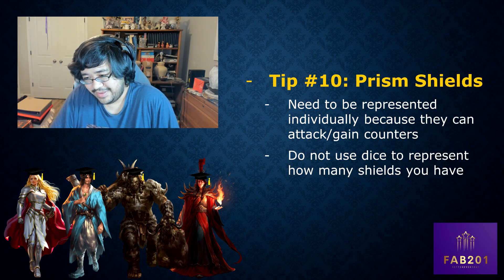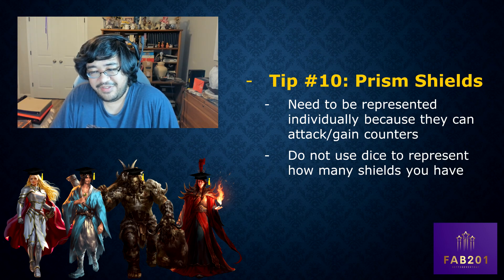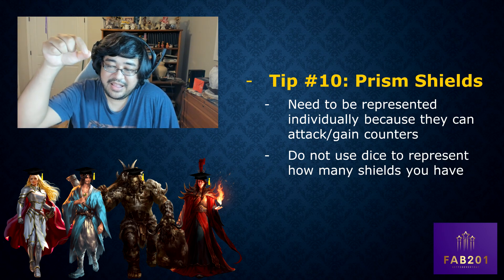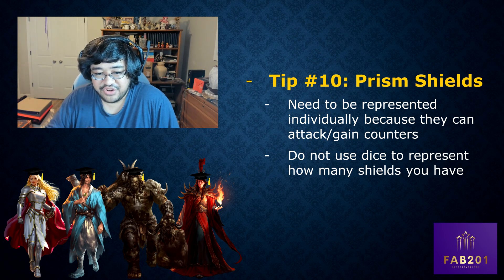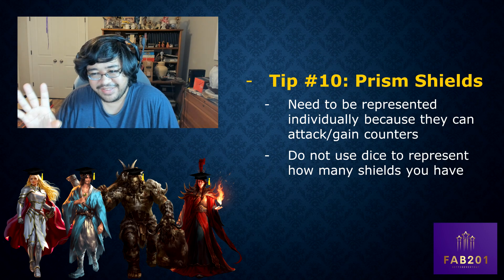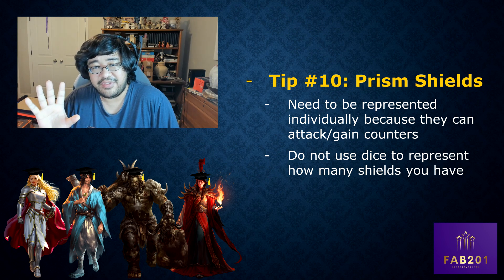Tip number ten: Prism's Spectral Shields need to be represented individually. As a Prism player, you need a stack of 8, 10, or 12 Spectral Shield tokens in your deck box. You cannot use a single token with a die on top to represent multiple shields — they can attack individually and gain counters individually. Dice are fine for things like Copper tokens that don't attack, but not for Spectral Shields.